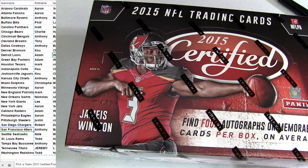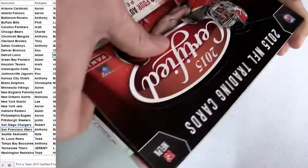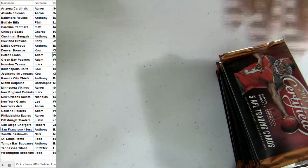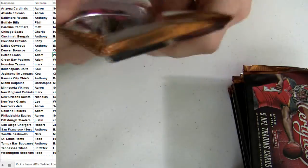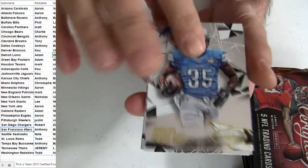All right, let's go ahead and break it down. Here we go. Anthony, thanks for the close-out, man — let's see if we can get some of that mojo for you. We're looking for a Winston in this batch. He is due. All right, I'll just roll through these here, nice and easy. A few base on top.